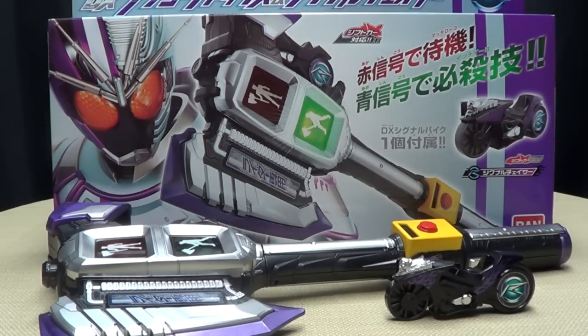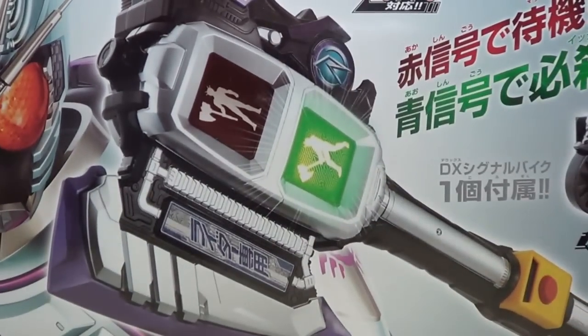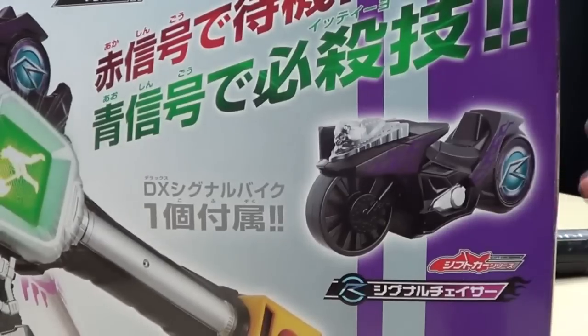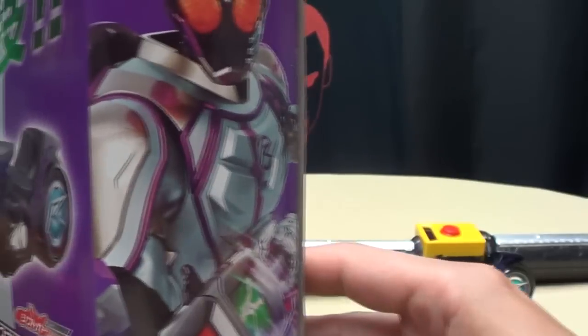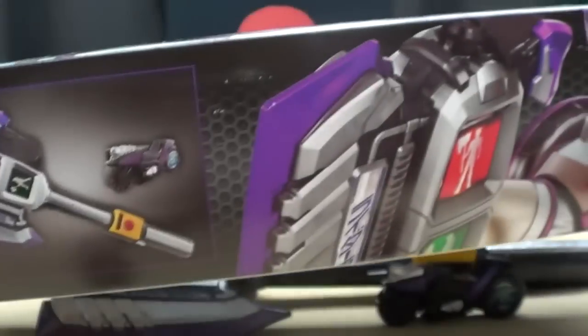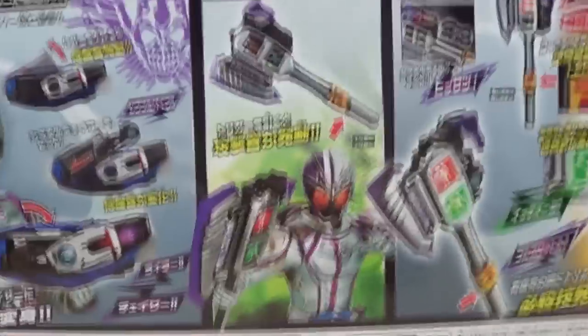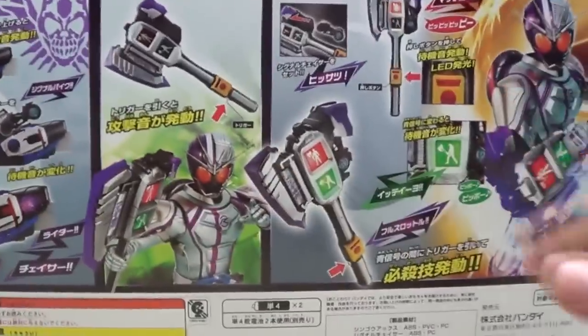Here it is, and first and foremost as always we'll take a quick look at the packaging. You have the Shingo Axe, you have Kamen Rider Chaser, there you have his signal bike, and there you have the Mock Driver. On this side of the box you get a nice picture of Chaser looking really cool. On the other side, another picture of Chaser. On the bottom, another picture of Chaser and what you get in the box. On the back you get your obligatory product shots and of course an ad.